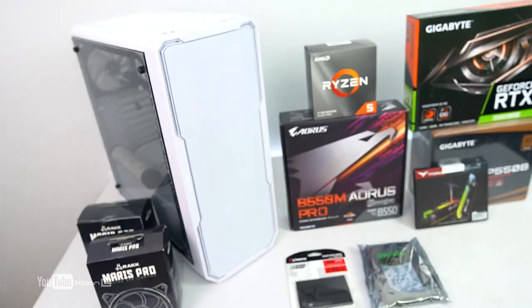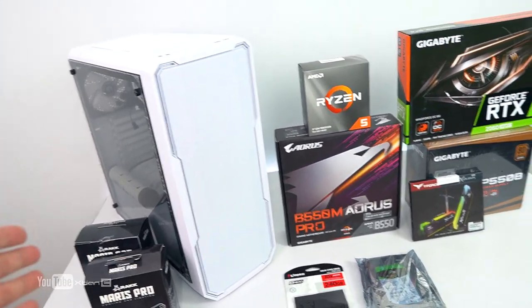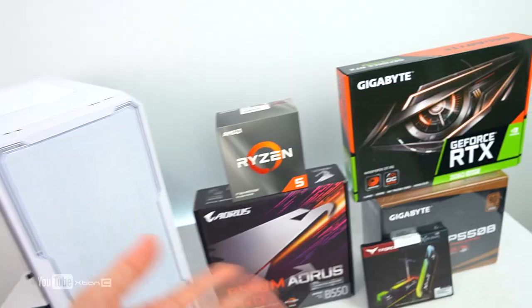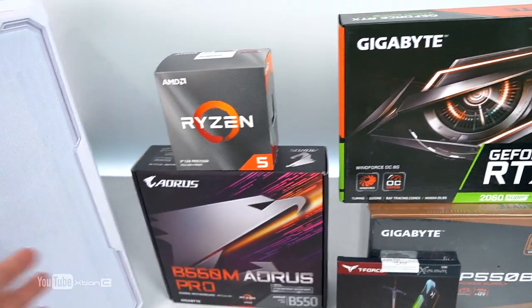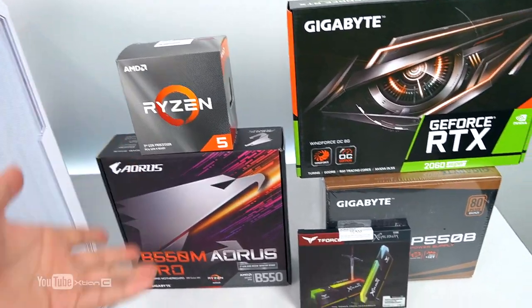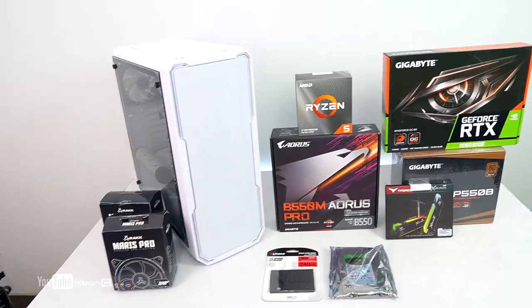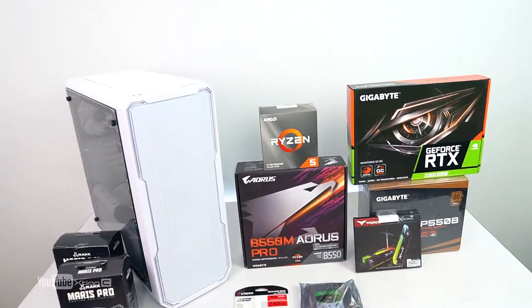For this build, I won't be doing a separate benchmark since it's similar to the ones I've already built. Please just watch those videos — the performance is similar: Ryzen 5 paired with the RTX 2060 Super. Only the brands of the components changed. Stay tuned for the finished build — I'm excited to show it to Carl.